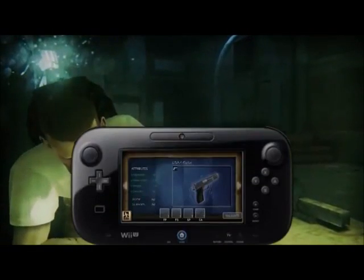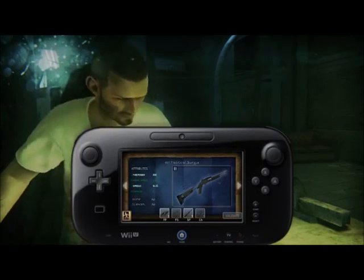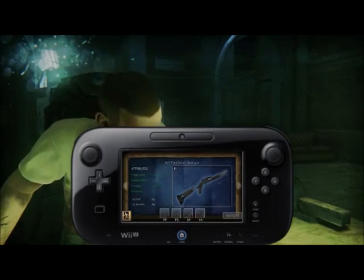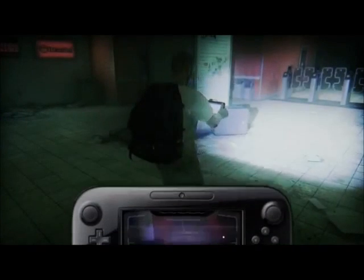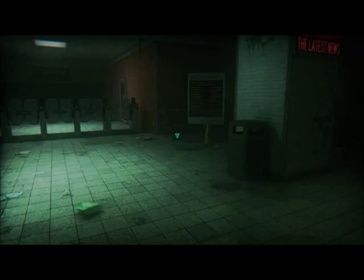There are many great gameplay features in ZombiU that make use of the Wii U gamepad. Here we see the weapon crafting feature. This takes place inside your safe house and is done directly on the touch screen of the Wii U gamepad. There are 50 different items to hunt down in the game, with which to upgrade your weapons, increasing attributes like firepower or accuracy.